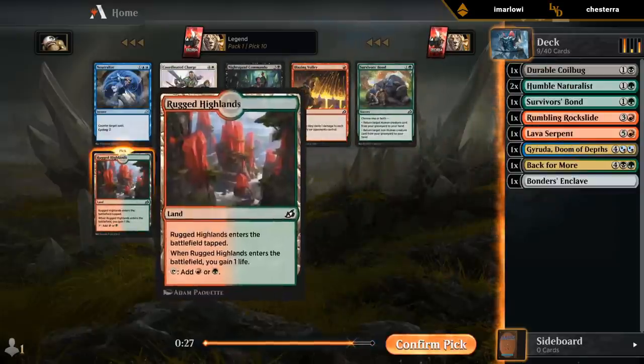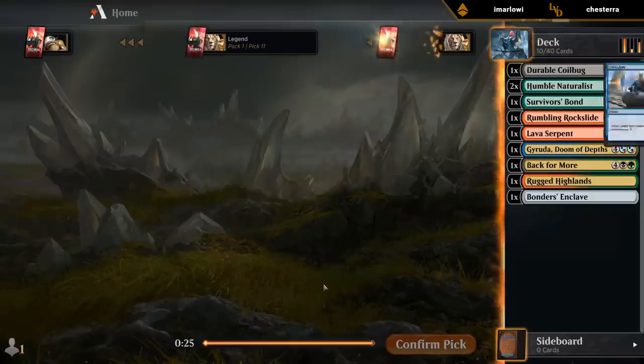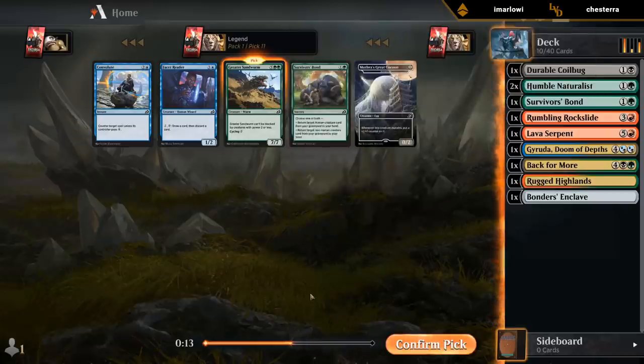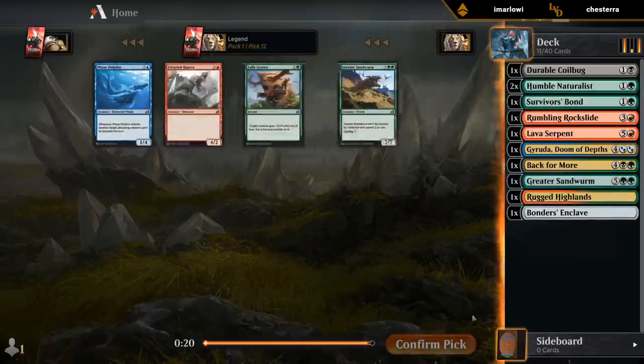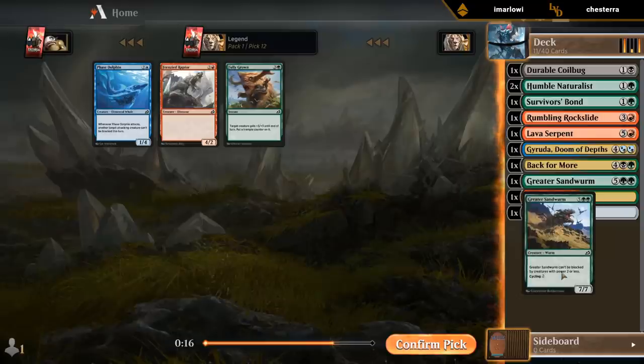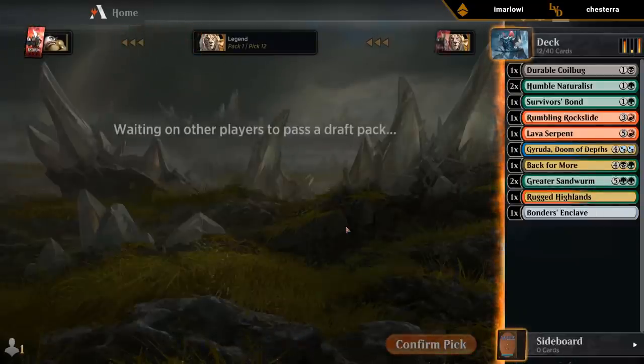Take my fixing. Maybe I just take the Sandworm to disincentivize people from ending up in a black-green archetype — that plays well with the Back for More we have. Don't think I'm playing two Survivor's Bonds. Facet Reader in blue also seems unlikely. Let's take a Sandworm. Take another one. There's still a chance I don't companion Keruga, and then Sandworms are great with Back for More if we pick up more reanimation spells.